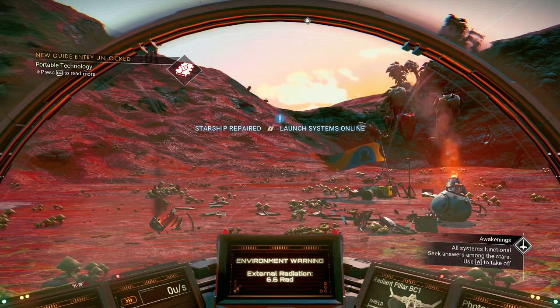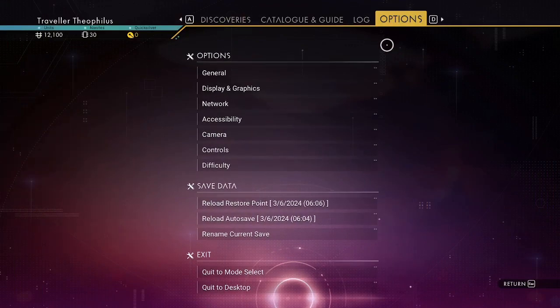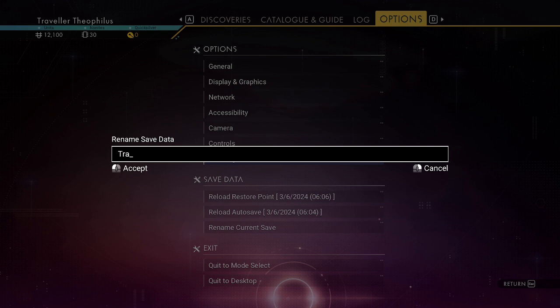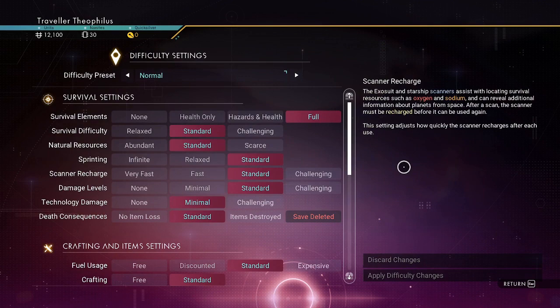And just like that, let's rename the save: Traveler Theolopolis Post Omega, all normal settings.